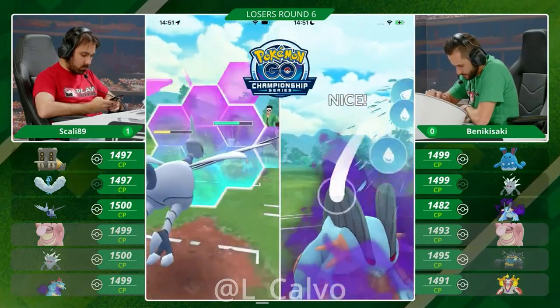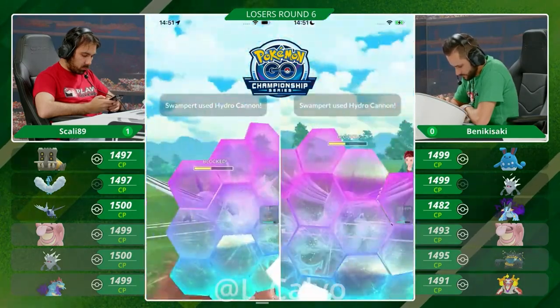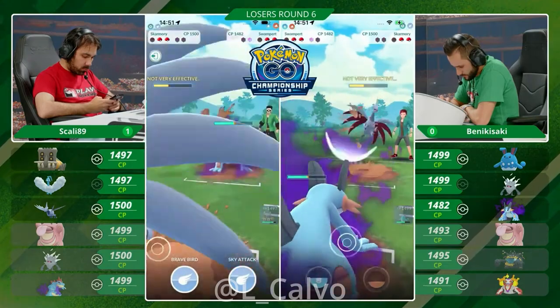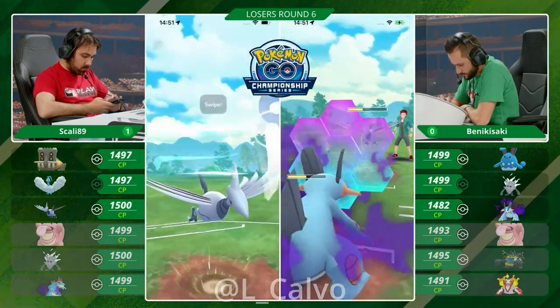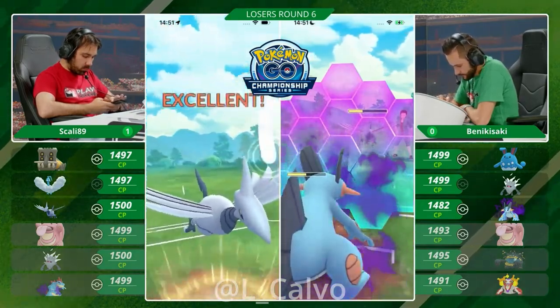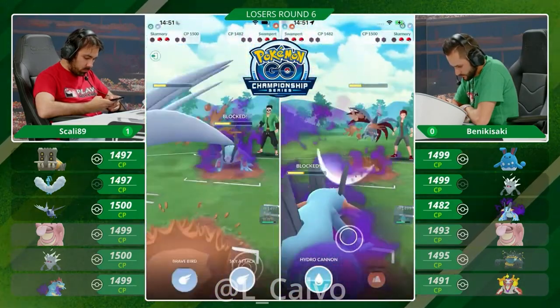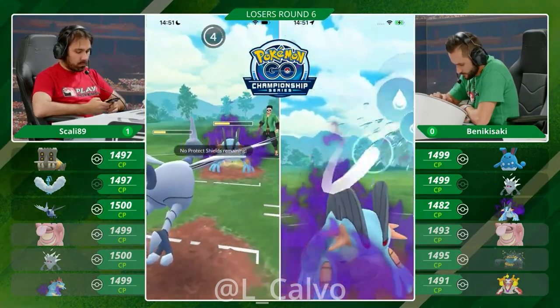He could have kind of saved this victory by swapping in the Shadow Swampert and farming down the Altaria — that did not happen. So it's going to be really, really close. He's giving his opponent two turns every time he throws a Charge Attack. This might be close — is this going to come down to Charge Attack priority? You need to manage your energy perfectly, otherwise the Bastiodon will outpace you to a Charge Attack. Can he get the Charge Attack priority? Yes! What a great play by Benikisaki.